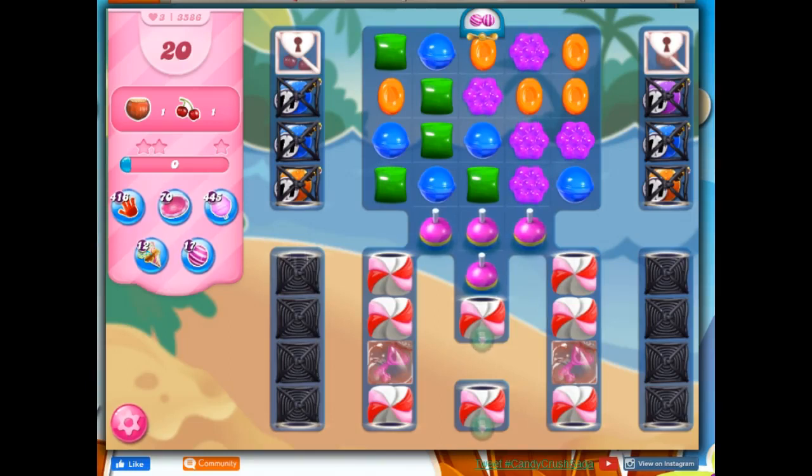Hi friends, this is Susie, your gaming guru, here to help you solve the puzzle of level 3586 in Candy Crush Saga, where we have 20 moves to collect two ingredients, but we only have 11 moves to get rid of these guys. So I'm a little bit worried about those right away.